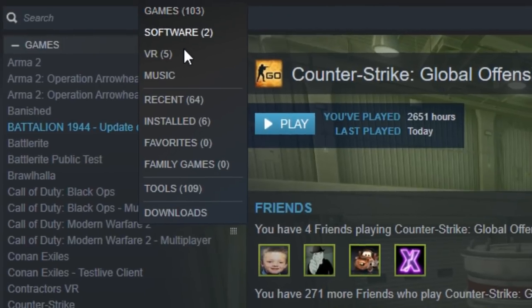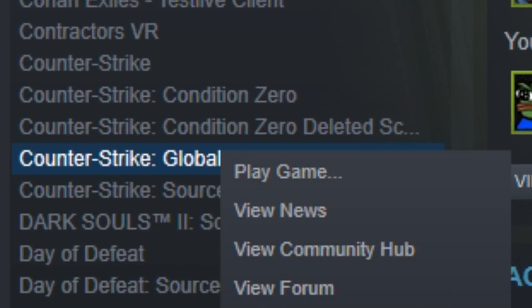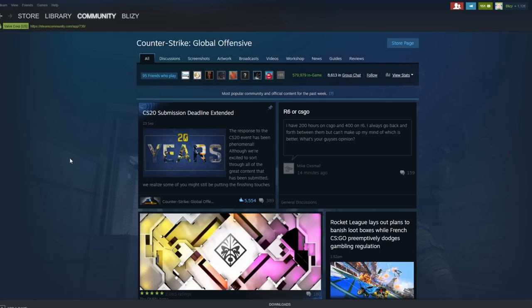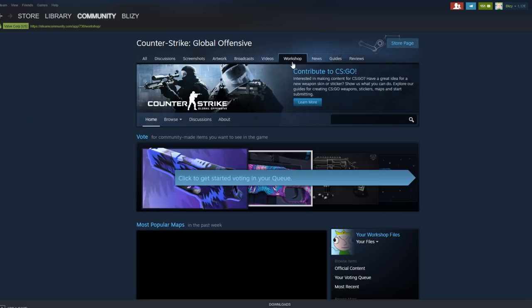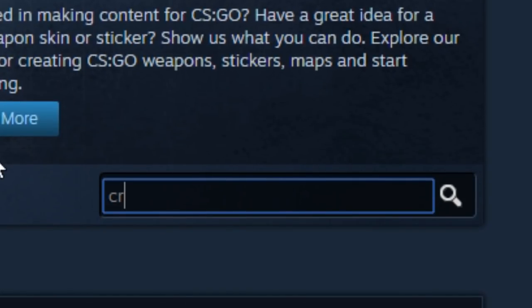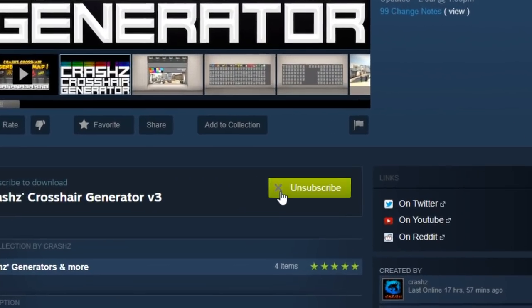All you have to do is go to your library, right click CSGO, go to Community Hub. Then you go to Workshop, and when you arrive in the Workshop you want to type 'crashz' with a Z at the end, and then look for Crosshair Generator Version 3, press that one and then subscribe.